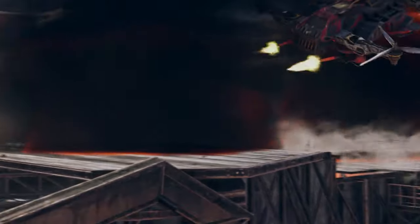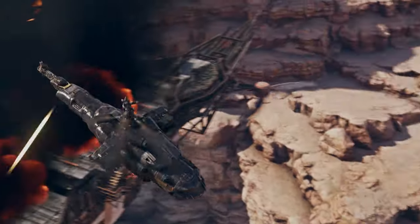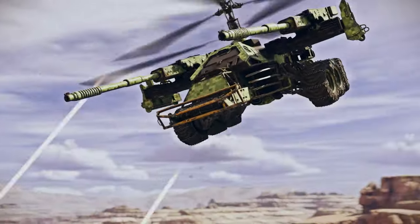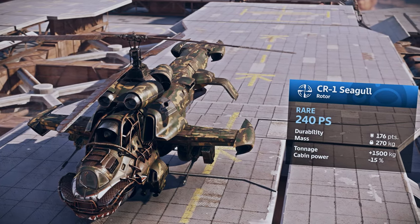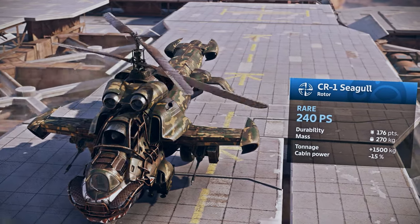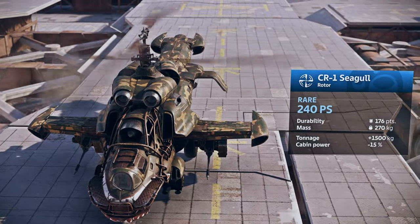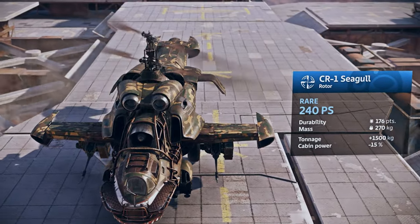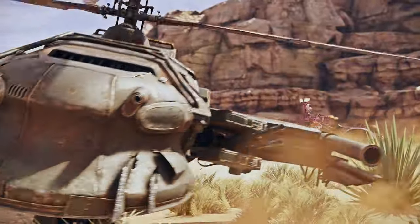Do you want your armored aircraft to be fast and light? Or maybe it should be equipped with heavy weapons? There are many variations available for you. A basic coaxial rotor, the Seagull, is available to all survivors who reach the 10th level of the Engineers, and it will be added to your storage immediately. If you need more, you can always make a new one on the Engineers' workbench.